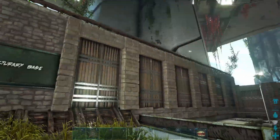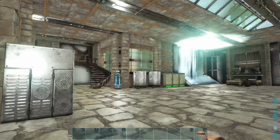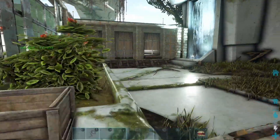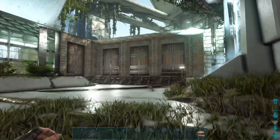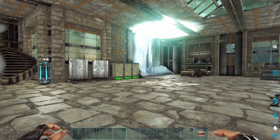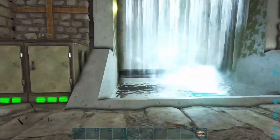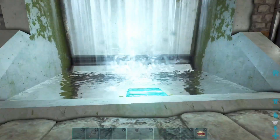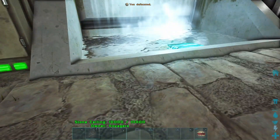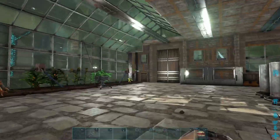It looks pretty big from the outside, but some of that is just wrapping around a courtyard. Inside it's basically two halves — the courtyard area where a lot of my early tames would sit, and the interior area with the crafting stations. One of the highlights I integrated is this fountain right here. This was part of the level — you can't build fountains — but I built my base pieces right up to it so it looks like it's part of my base.